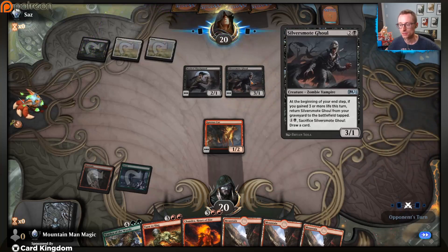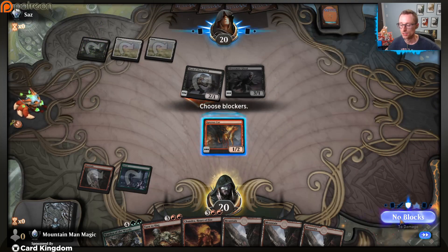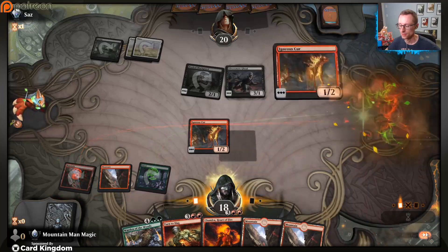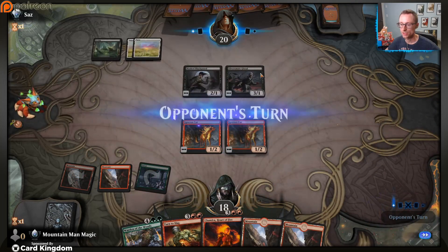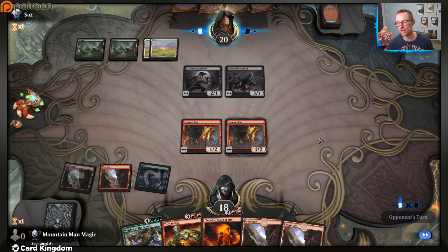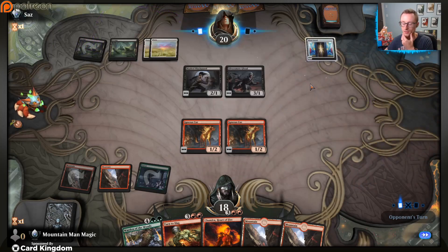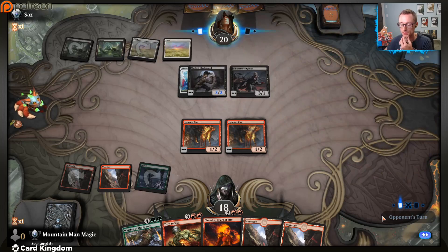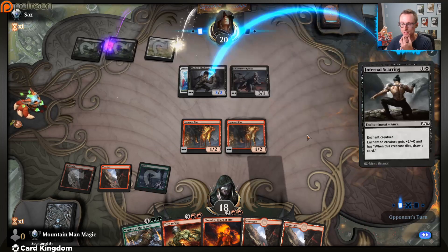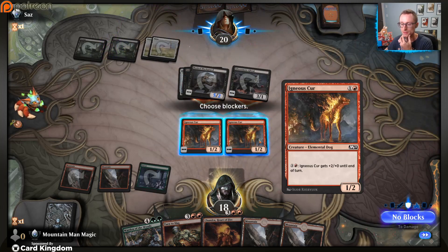Opponent goes first. This hand is not great but it's three land, four spells and we just can't - we need green. Nothing, just say go. Hey, we found a green land. Now we've got five so we can play Turn to Slag and Chandra's Heartfire. Life is good. We just need to find a couple spells to help us get there without taking too much damage. As soon as Chandra comes down she's shocking something.